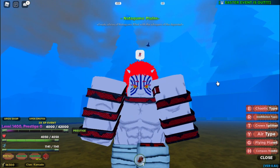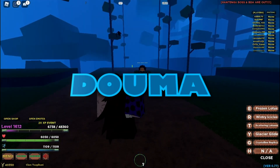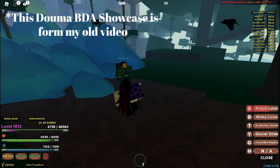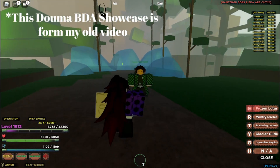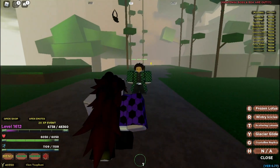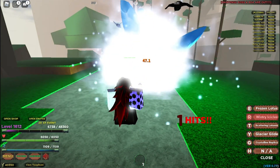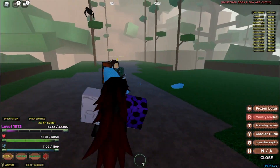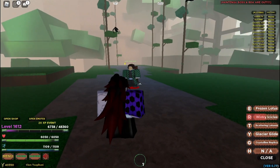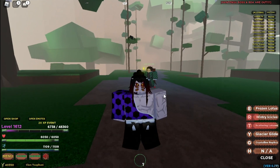Now let's move on to the second blood demon art: Doma. The first attack is Frost Lotus, the second is Winter Icicles, the third is Scattering Lotus, and the fourth is Glacier Glide.